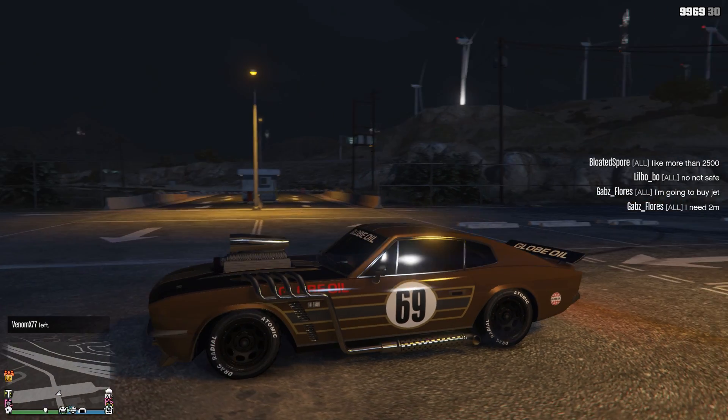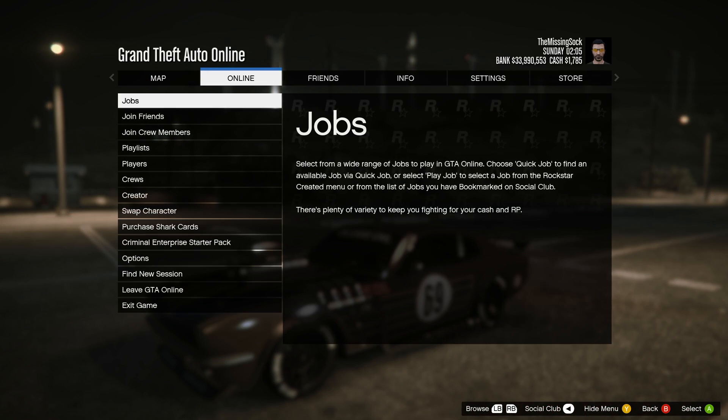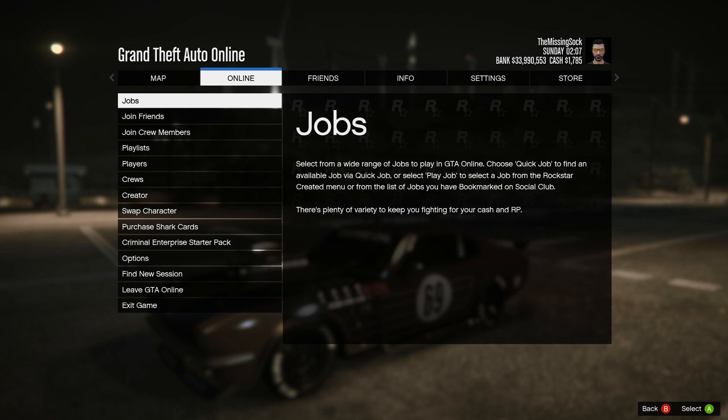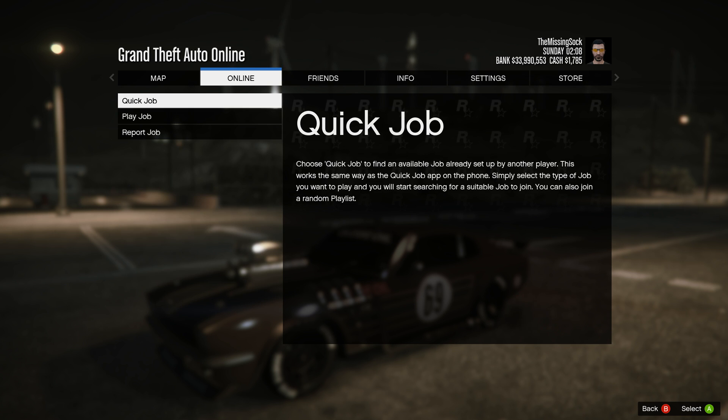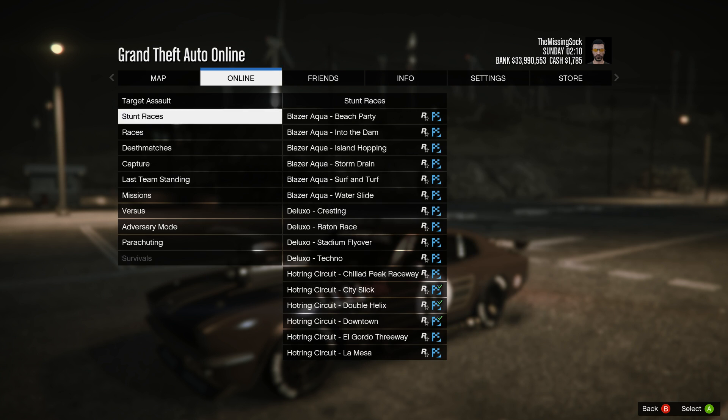Let's launch it and I'll show you how to do that. So you go to the pause menu in the enhanced edition, go to your Jobs, go to Play Job, go to Rockstar Created, and go to Races.